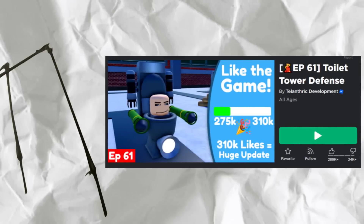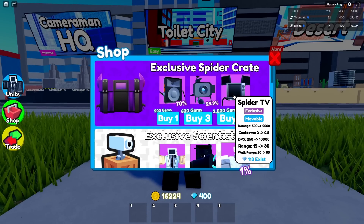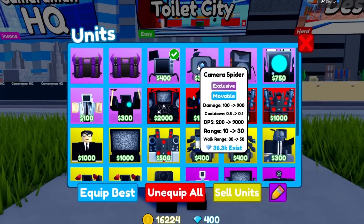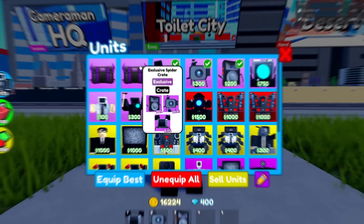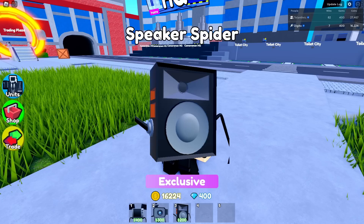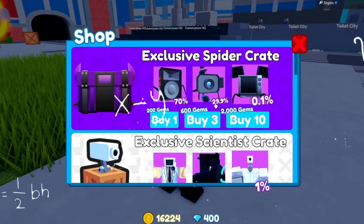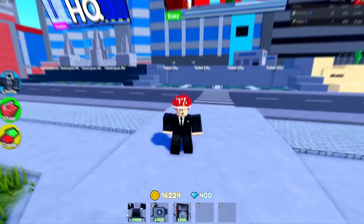I'm gonna be doing the spider units only challenge in Toilet Tower Defense with the brand new exclusive spider crates. There are three brand new units and the spider TV is the best one. We have all of them: the spider TV, the camera spider, and the speaker spider. With two extra crates, I hatched two more speaker spiders. These are the 70%, 29.9%, and 0.1% units, and we're gonna use these three to try to beat the Cameraman HQ.